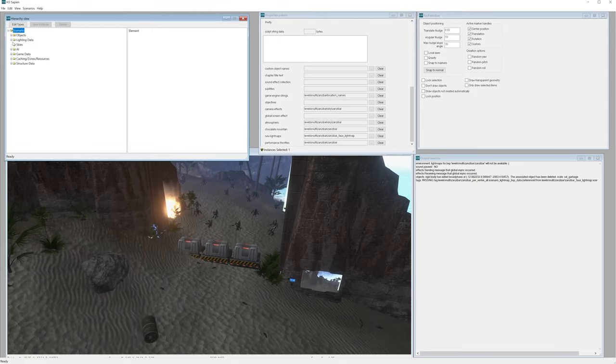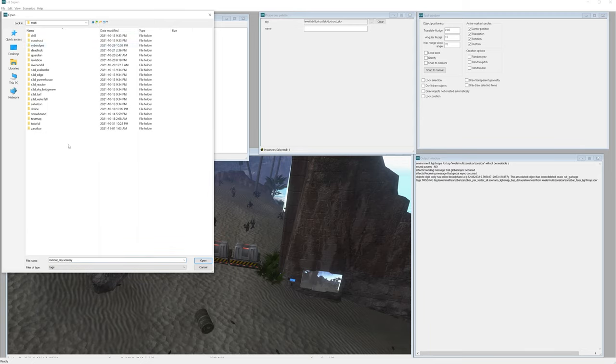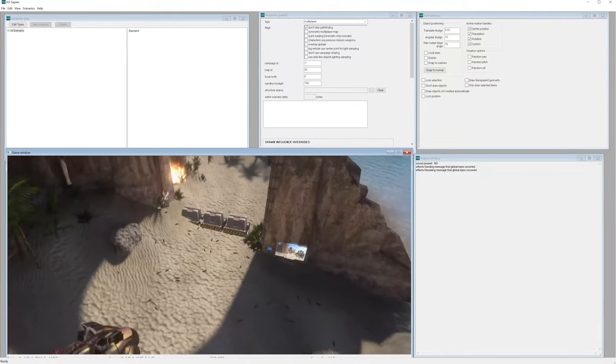Now the last thing I want to do is go to skies, click on none, change it from the lockout sky, go up a few folders into our levels multi, go to cyberden, and go to sky and click sky.scenery. Now let's save this and do a map reset. Cool, so here we are in our map that's now daytime.